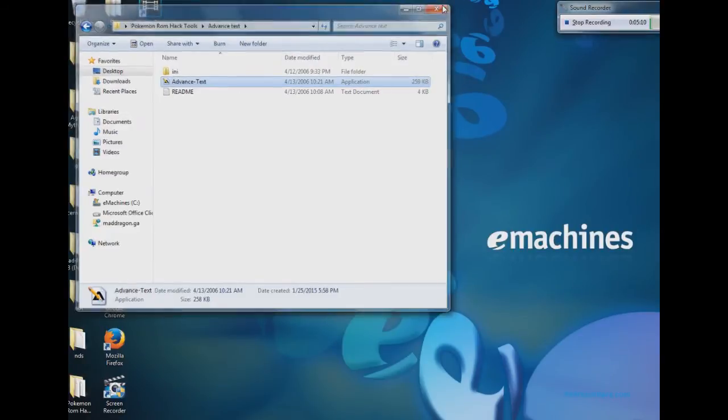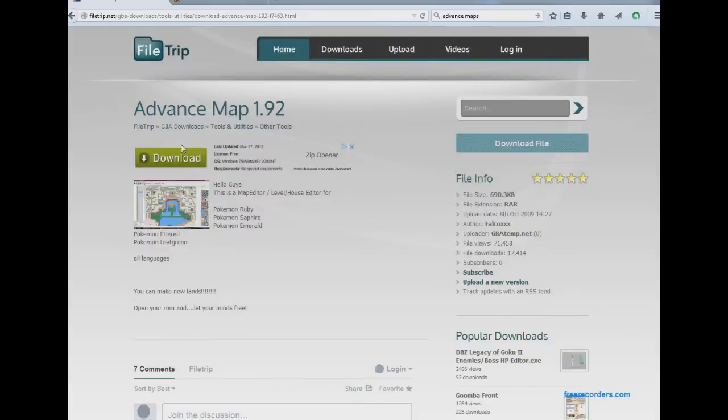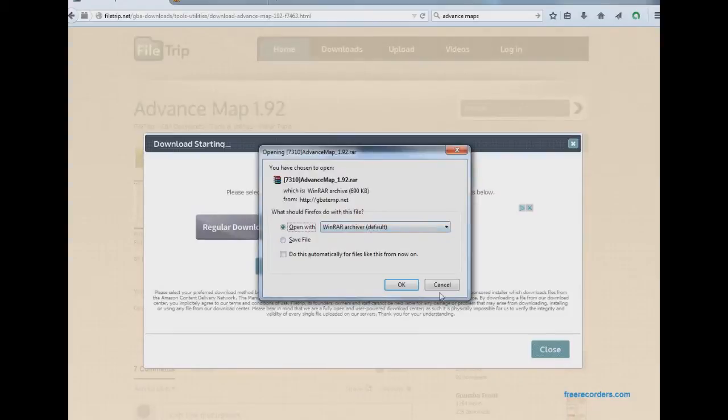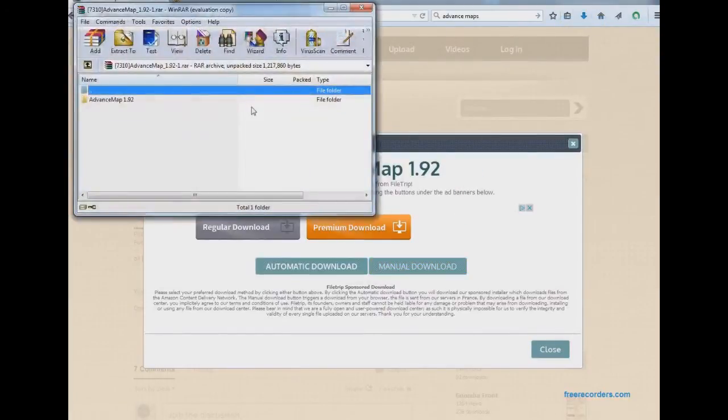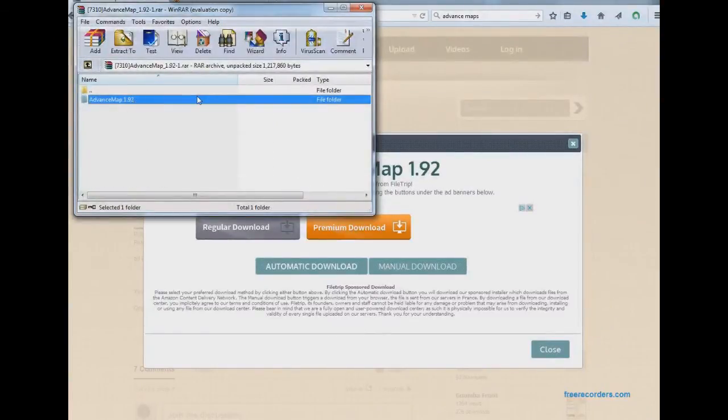So let's go about how you get these. The first step would be pick your favorite browser. I have Firefox because I really do enjoy Firefox. Right here I already have the pages up for this — make sure I was prepared. I'll go ahead and put the link down in the description for everything you'll need here. This is for Advanced Map. To download this, you will go ahead and click download file, manual download. Then you'll get this and you'll save it with WinRAR. It's very important you have WinRAR or something like that so you can get these nice and easy without a whole lot of fuss.